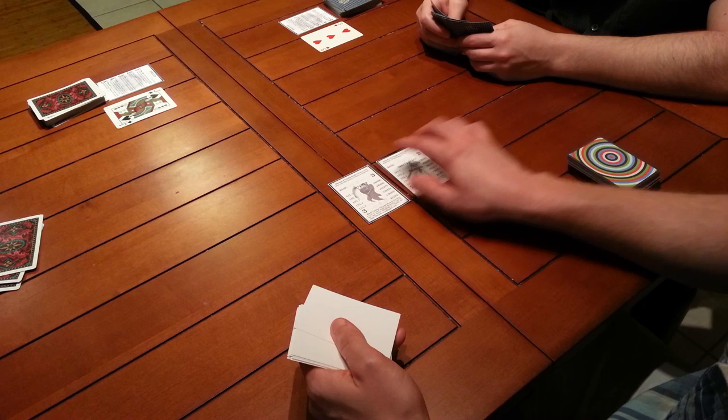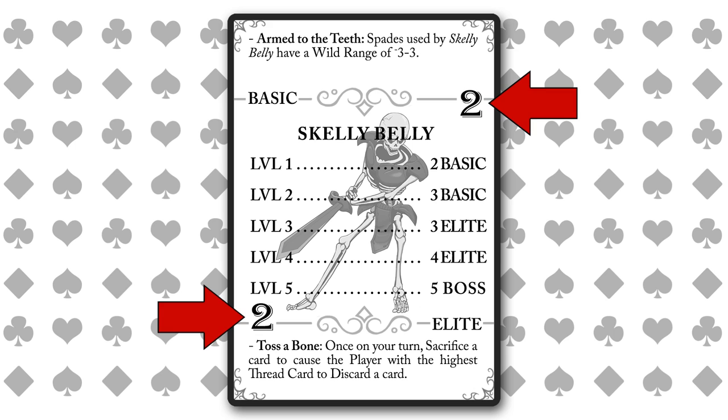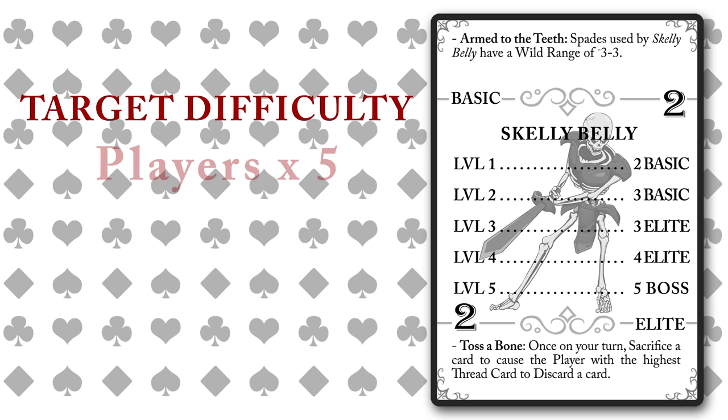Then the Game Master, or GM, begins drawing enemies, adding their difficulty values together. Difficulty values are displayed prominently on the cards — they're those big numbers. Like a game of Blackjack, the players choose to hit or stay after every enemy. And also like Blackjack, there's a specific value that the players are trying to reach. This is called the target difficulty, which is simply the number of players times five.